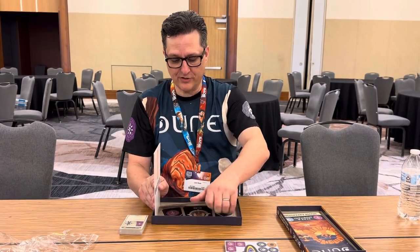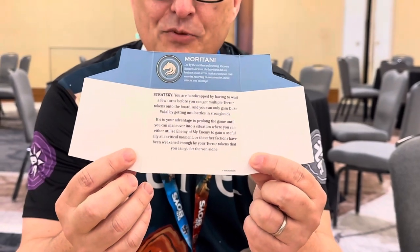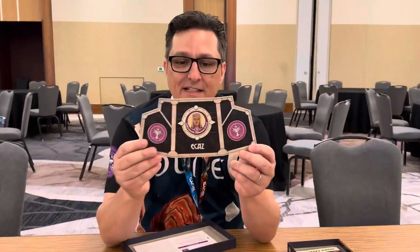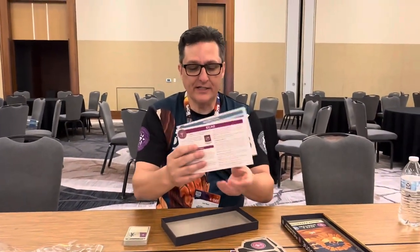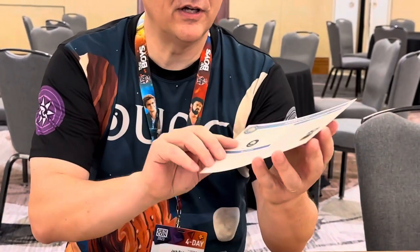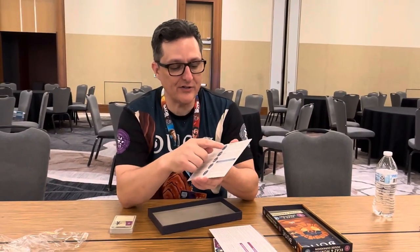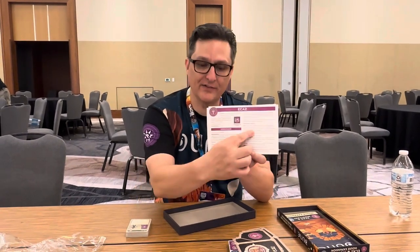Starting with the shields — the shield for House Moritani, that's Viscount Hundro, who's the leader, with a strategy guide and tips on how to play Moritani. We also have Archduke Armand ECAZ, the head of House ECAZ, with strategy tips. Then the faction sheets: ECAZ explains their at-start information, all about their Ambassadors, their Occupy Advantage, and Alliance Advanced Advantages. Moritani has the Terror Tokens, their effects, a couple of other advantages, Enemy of My Enemy, and Duke Vidal — who shows up on both Moritani and ECAZ, so he's a leader both factions can get.